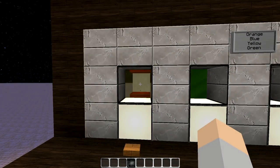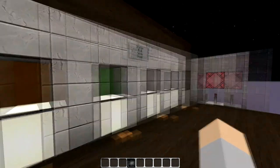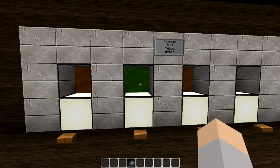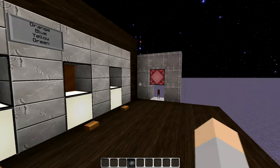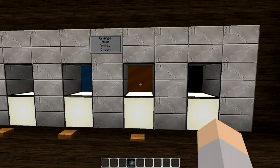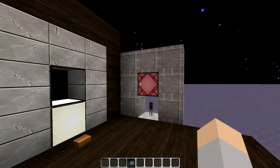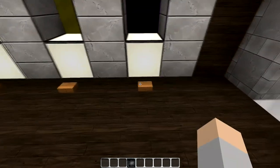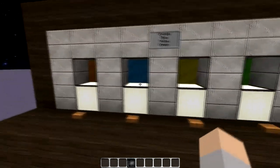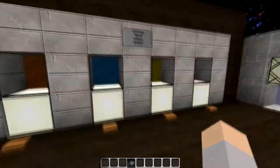Just this one — orange. And see, the light's still off. Press this one — blue. Light is still off. A little bit of light. Yellow. Light is still off. And then after the green... So the combination is orange, blue, yellow, green.